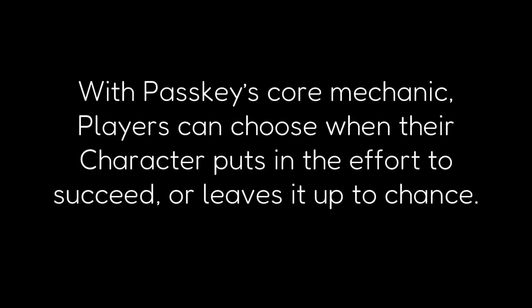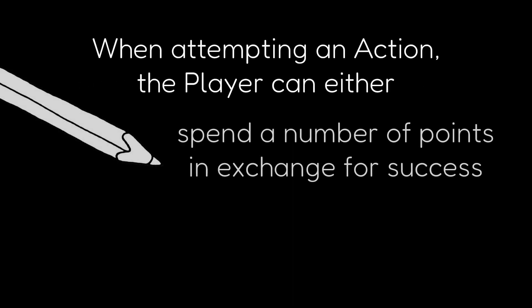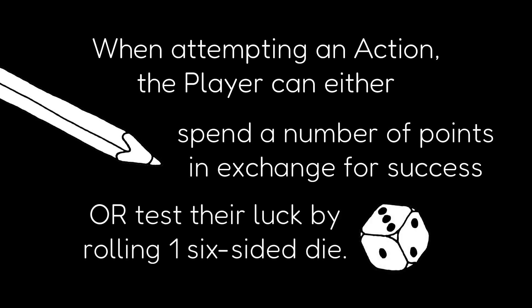Player Agency: With Passkey's core mechanic, players can choose when their character puts in the effort to succeed or leaves it up to chance. When attempting an action, the player can either spend a number of points in exchange for success, or test their luck by rolling one six-sided die.